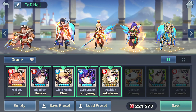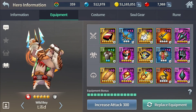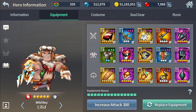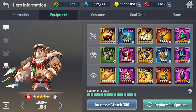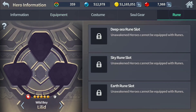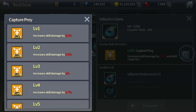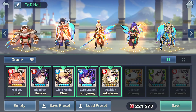Here are the equipments I have on my heroes. You don't need anything special on Lilith, but it will help if you give him some buff sets — basically slot 3, slot 4, and slot 5 I'm giving him something that boosts everyone's damage. Make sure to have his soul gear plus 10 because it adds 1 pull range, which you will need to pull the boss in.